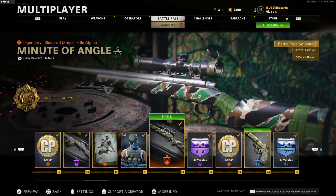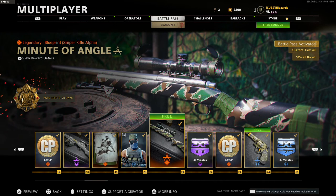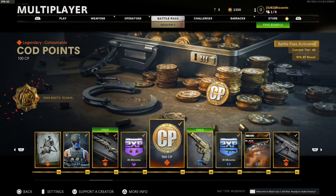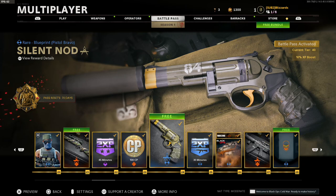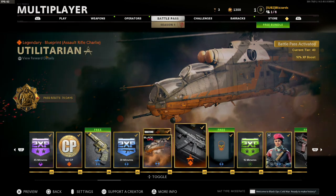Pretty dope sniper — mad tired. Double weapon XP token, might have to use that. COD Points. Pistol variant, double weapon XP token, vehicle skin — that looks dope.